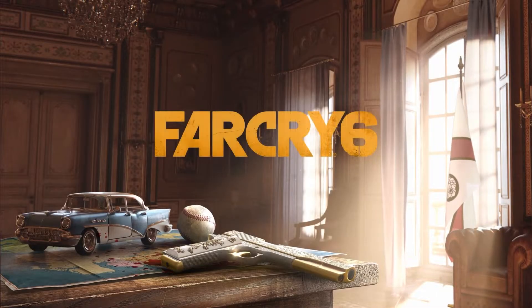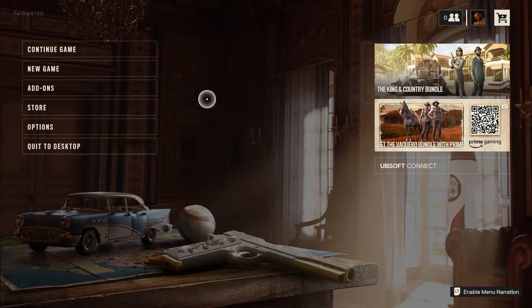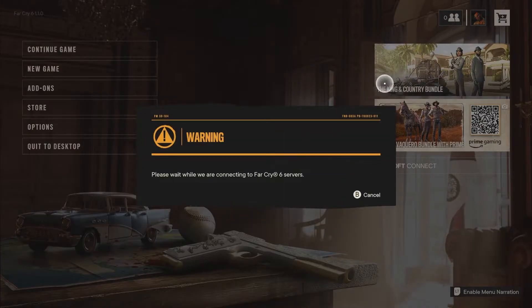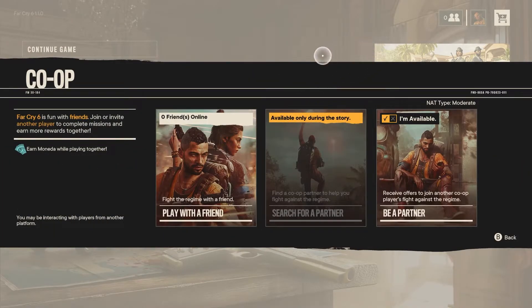Once in game, I also get this Windows error, but it's still possible to squad up. I recommend both players being in the main menu when trying to play together. Have your friend join your game from the co-op menu at the top, or invite them, and you should be good to go.